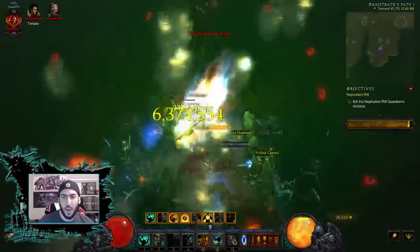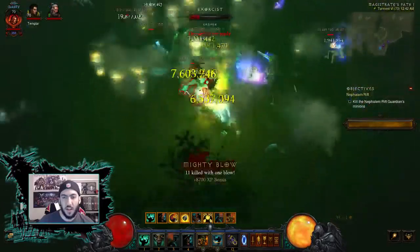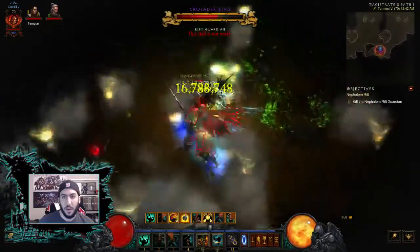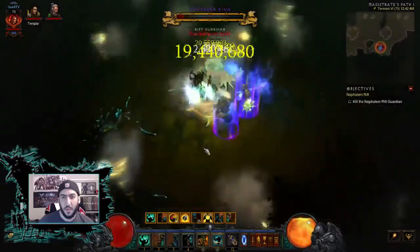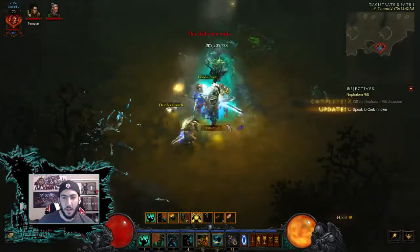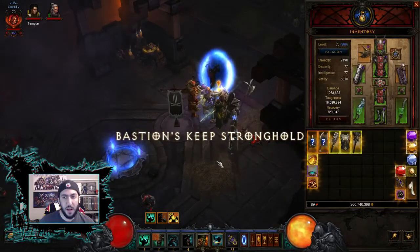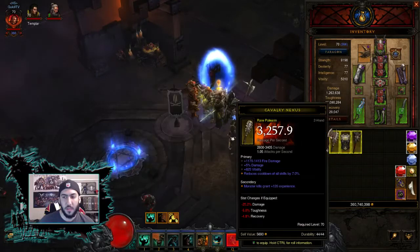The one place where this build kind of lacks is in the rift guardian department, and that's just because this build is not like the wizard builds that are out there — it's not critting for 1.3 billion. It does do a lot of damage though, as you can see. Loot we got from that: we got Leoric's Crown and a Salvage Axe.